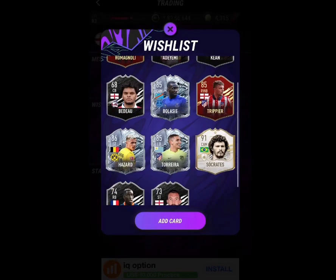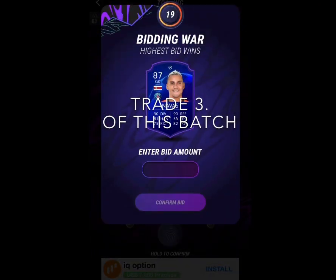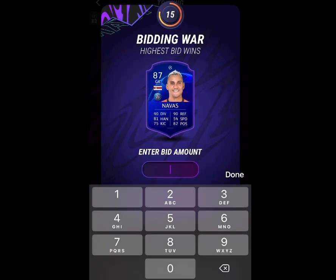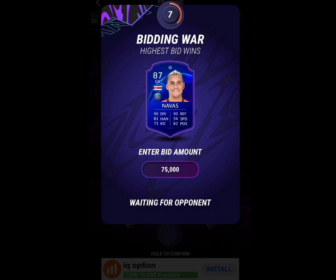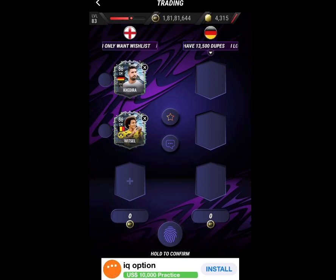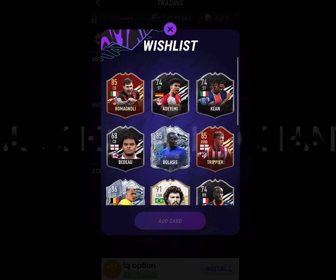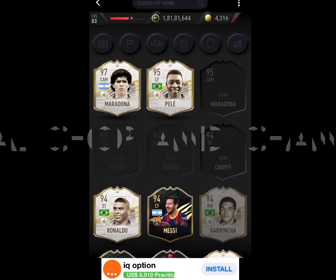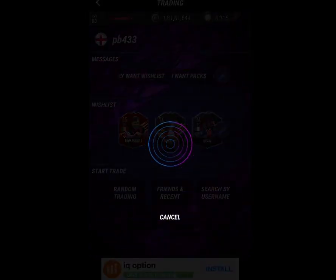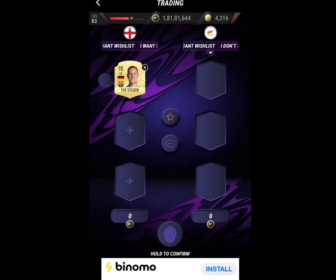We get Torreira out for two random Team of the Week silvers. On trade number three we get a Keylor Navas bidding war - let's bid 75k. Our opponent has not bid, so we get the card by default. That's another useful thing to know about bidding wars: if your opponent doesn't bid, you get the card by default even if you bid quite low. After the final round of wish list changes, we've had four bidding wars out of about 50 trades.